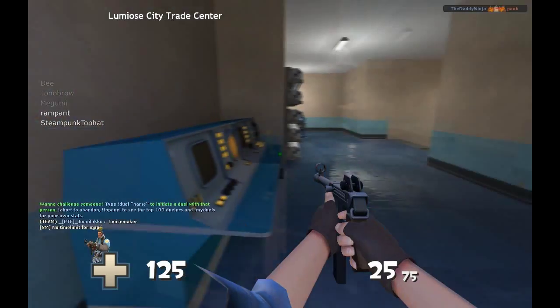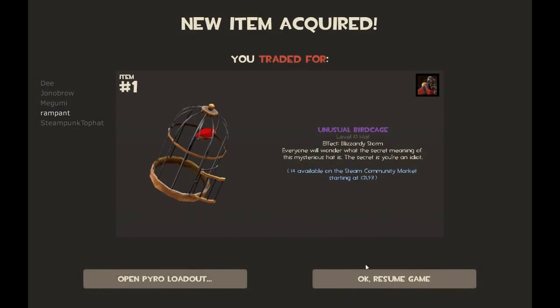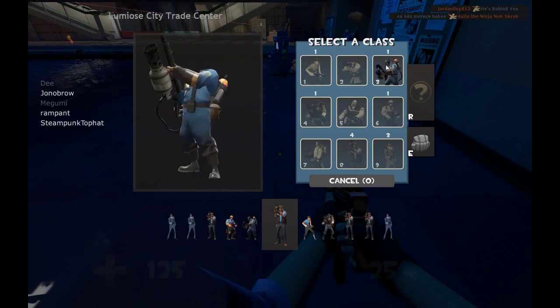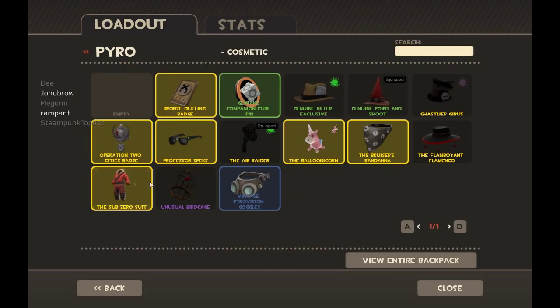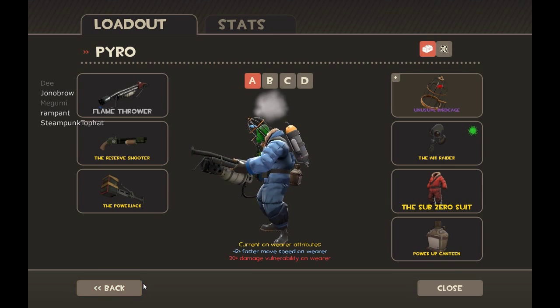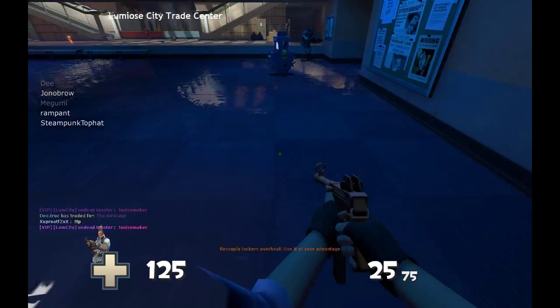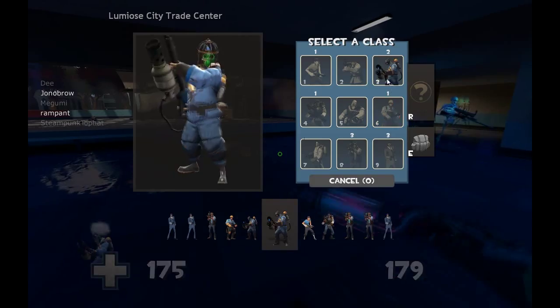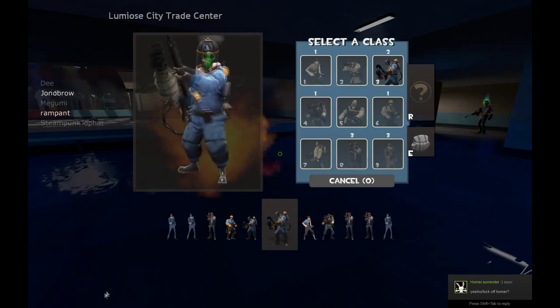So I was on a trade server and I found this guy selling a Blizzardy Storm Birdcage. I did a one-for-one with my Fruit Shoot. Looking back on this, it was not a very good idea, because Pyro Unusuals are rated around the same as Sniper. They're not great, but they're not bad. However, I couldn't sell this Blizzardy Storm Birdcage for the life of me.